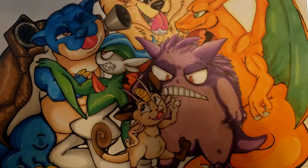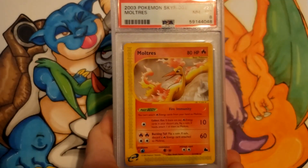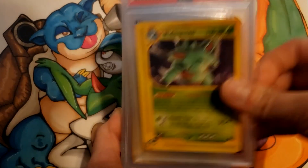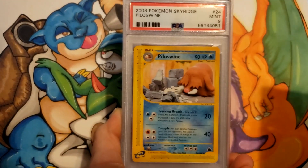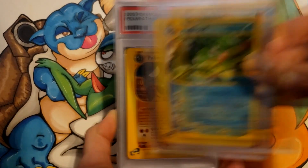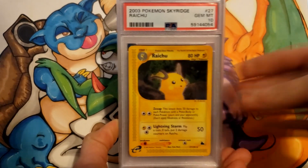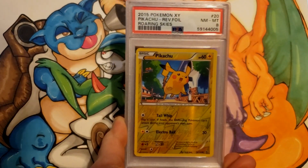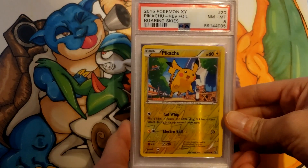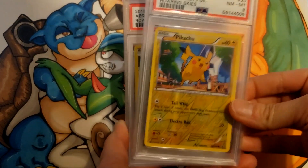Now we're going back into some E-Series Rares, back to Sky Ridge: 9 for Magneton, 8 for Moltres, Nidoqueen got a 9, Omastar a 10, Piloswine a 9, Politoed a 9, Poliwrath a 9, Raichu got a 10. Pikachu Reverse from Roaring Skies — that's an odd one — got an 8.